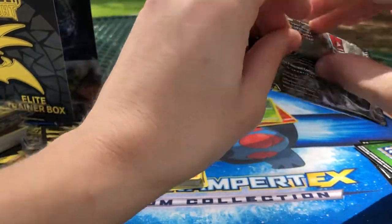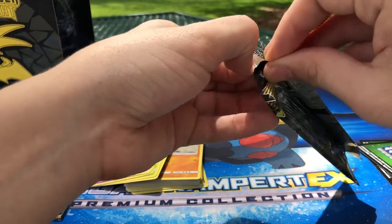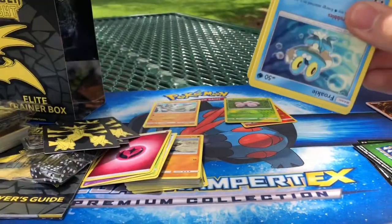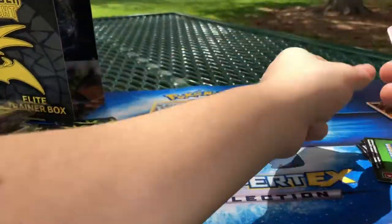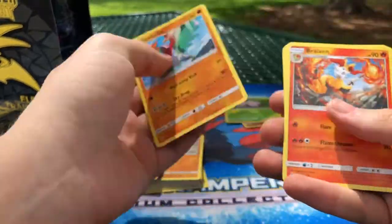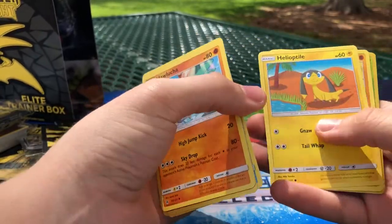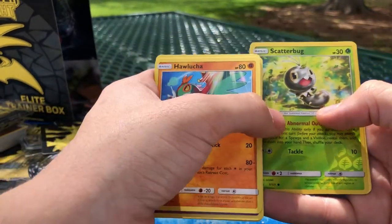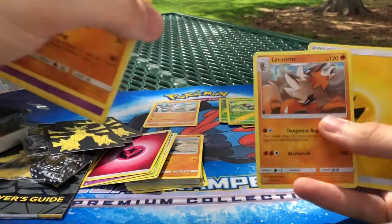Let's go ahead and open this one here. I don't know why it's easier to open from the bottom on these — maybe it's designed that way. I doubt they're like, 'let's have the bottoms open easier just so people don't mess with our packs.' Thanks, Pokemon. We got Hawlucha, Brackish, Zelf, Froakie, Helioptile, Pancham, Bergmite, Scatterbug, Foil Scatterbug, and a Lycanroc. Still no EX or GX yet.